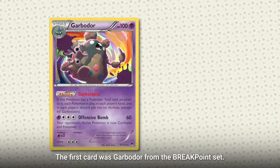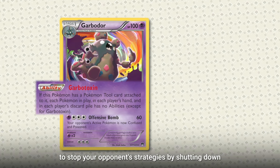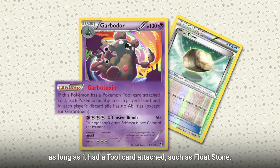The first card was Garbodor from the Breakpoint set. It was a very effective way to stop your opponent's strategies by shutting down all abilities with its own Garbo Toxin ability, as long as it had a tool card attached such as Floatstone.